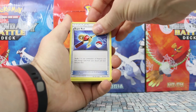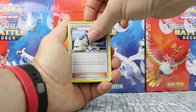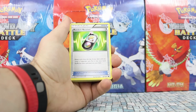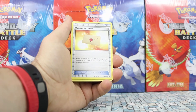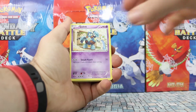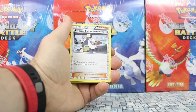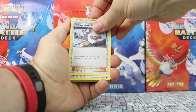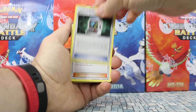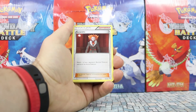Another Super Rod from Noble Victories, just like the one in the Ho-Oh deck. Not a Breakthrough Skyla but a Boundaries Crossed one. A bunch of other older stuff — a lot of the same trainers from the Ho-Oh deck. Another psychic energy, a second Golurk, another Professor Juniper, another double colorless — that's a full playset. Professor Birch from Primal Clash, Pokemon Fan Club, Pokemon Communications from Dark Explorers, and Lysandre.